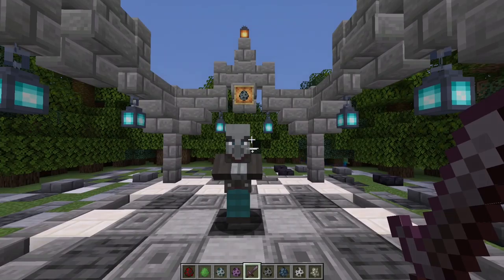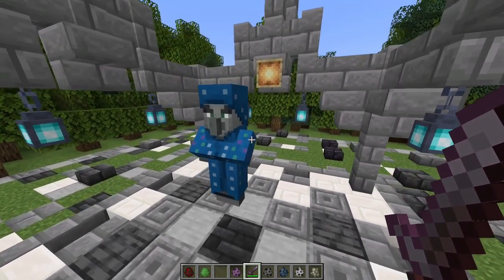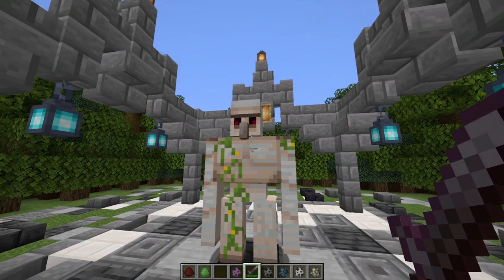This is the vindicator — the vindicator just has an axe and goes after you. The illusioner is a 9 out of 10 mob — it's so cool and so fun to go against.